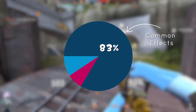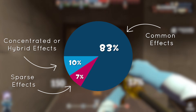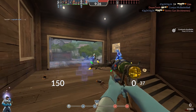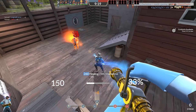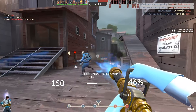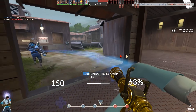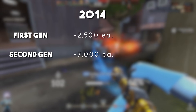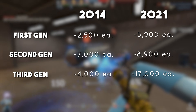But being rare in a vacuum isn't what makes these effects so desirable. Instead, the real reason why old Halloween effects are so unique is because they are rare compared to everything else. 80% of all unusuals are common effects with dozens of each hat in existence, and even the majority of limited effects are concentrated on the same few unusuals, making them appear disproportionately common. Thus, if you really want a hat that truly feels rare and unique, picking out an original Halloween effect seems like a no-brainer. This perspective can also explain why old Halloween effects only recently shot up in price. Back in 2014, there were 2,500 of each first-gen effect, 7,000 of each second-gen effect, and 4,000 of each third-gen effect in the game, compared to 5,900, 8,900, and 17,000 respectively today.